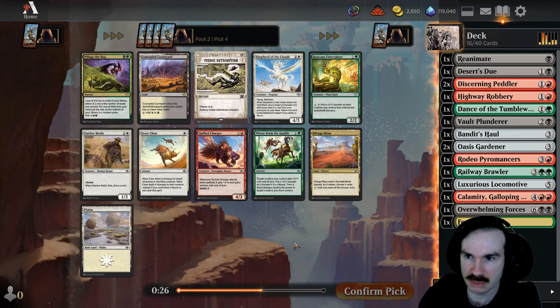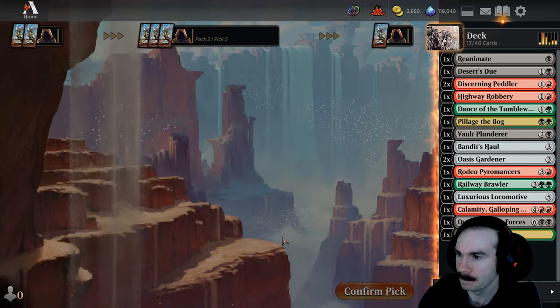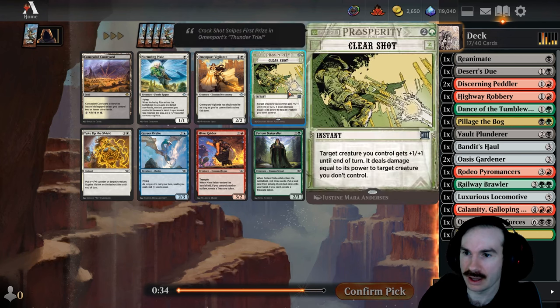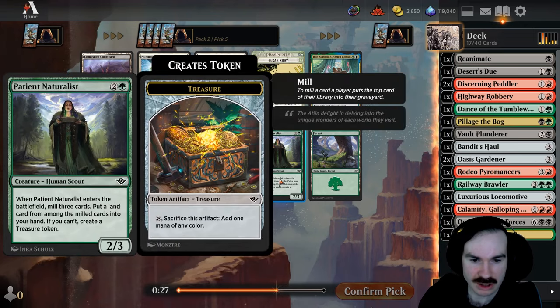Courtyard's not a desert. Mirage Mesa is and it lets you splash, which is actually kind of nice. I still like the Entertainer. This is a fight card, which is good. Pillage the Bog actually seems pretty good — you can find your bomb in the late game or early game, maybe find an extra land. You can also plot it and play it late. Clear Shot: target creature you control gets plus one, plus one and deals damage equal to its power to target creature you don't control — pretty good one-sided removal.